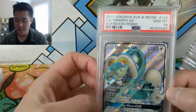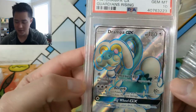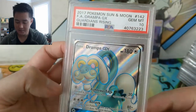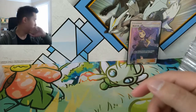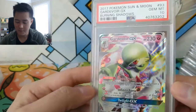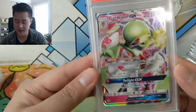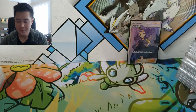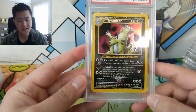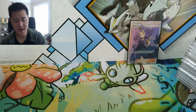Here we have a PSA 10 full art Drampa — I just think Drampa's funny, like he's just the grandpa dragon. He looks really old. Really nice full art PSA 10. Then we have a Gardevoir, definitely one of my favorites, a PSA 10 Gem Mint 10 from Burning Shadows — very nice. Here we have a Tyranitar from Neo Discovery, kind of a miscellaneous card since it's a PSA 8. Neo Discovery isn't high on my to-do list.